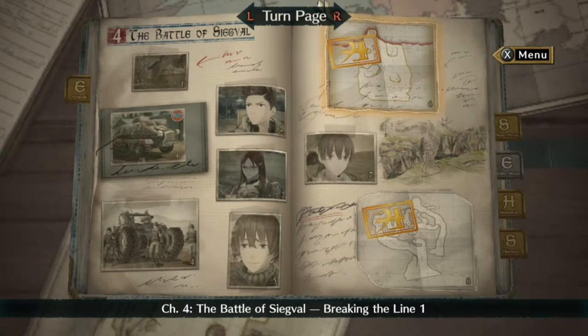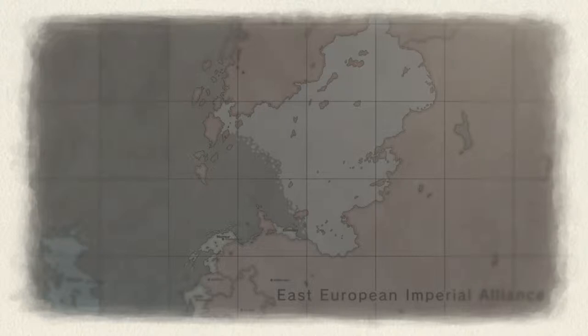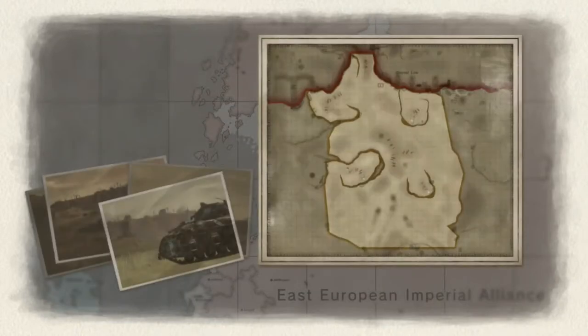Alright guys, this is how you get the A rank in the Battle of Zekeball Breaking the Line, number one, in one turn. I'm saying this with a little bit of disdain because I tried this mission so many times to get A rank, it's not even funny, until I did this one thing that's really stupid.